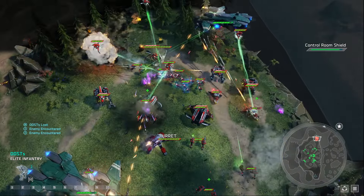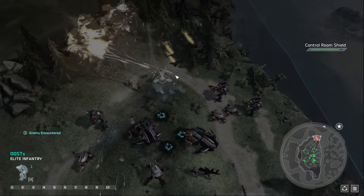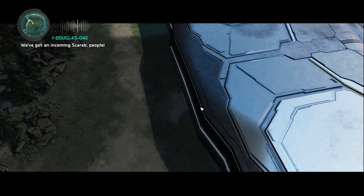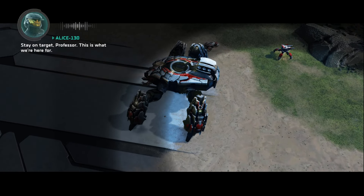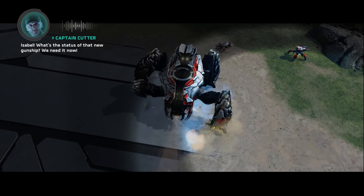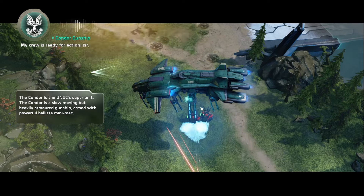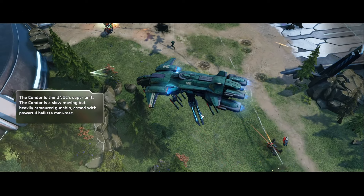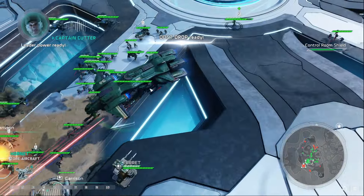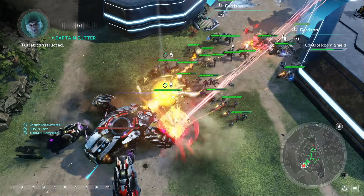We get a lot of reinforcements from Captain Cutter, which is really nice. As we defend wave by wave, eventually Scarabs will come, and this is where it gets scary. As long as we save our air support and have enough forces in position, it is manageable. When the first Scarab is deployed, we get a super unit — the Pelican. With the Pelican, air support, and most of our forces, we easily and swiftly deal with the first Scarab.